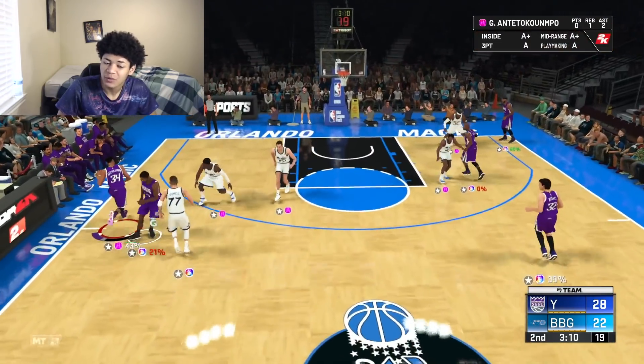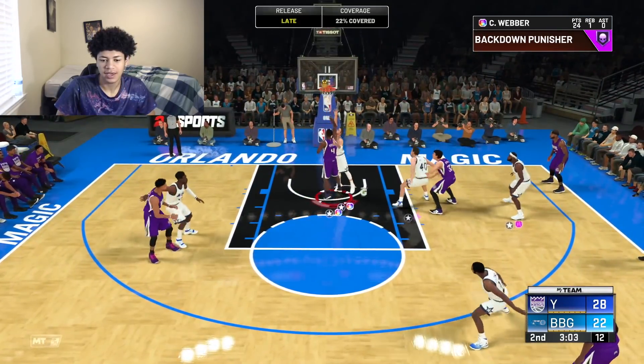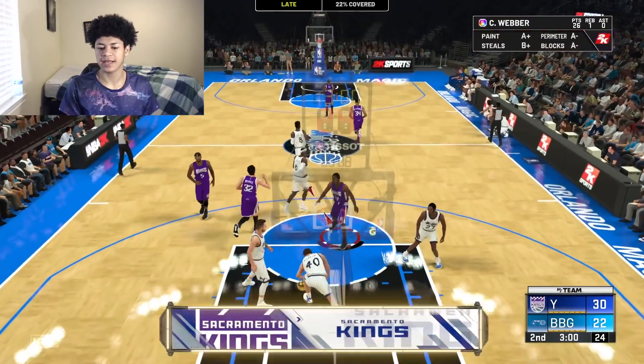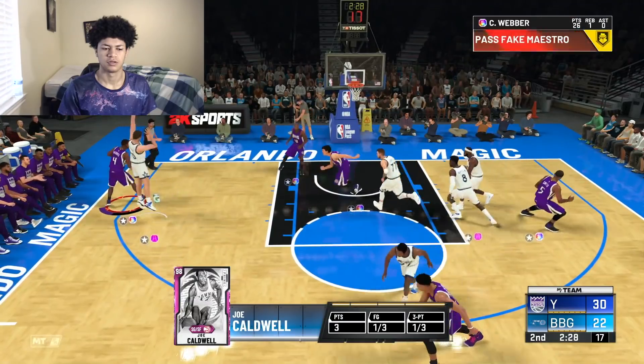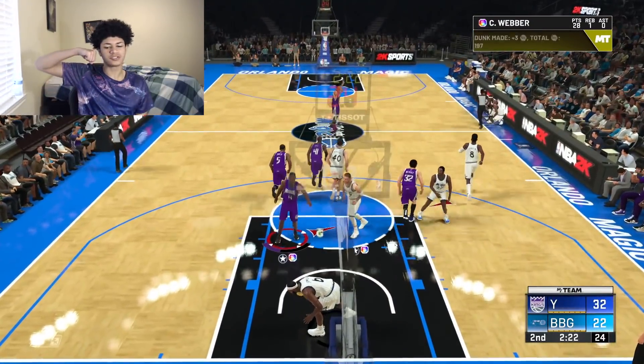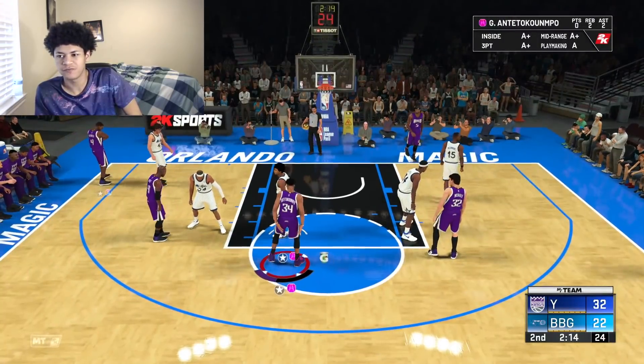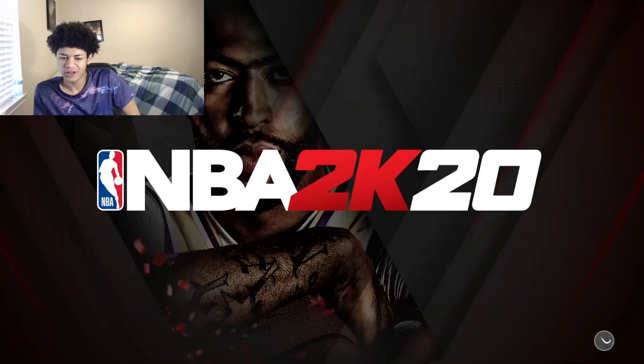That was only 37% contested — wow. Anyways, we got Webber in the low post. Working him out — nice move, nice snatch back from really deep. Webber attacking the paint full steam ahead, drawing another foul. His free throw release is too easy to green. In the second quarter, giving it to Chris Webber in the post — nice post look inside, another 100% smothered shot goes in. The post needs to be nerfed in NBA 2K21, it is way too overpowered. Looks like we're probably going to force my opponent to rage quit for this gameplay video — GG's to this guy.